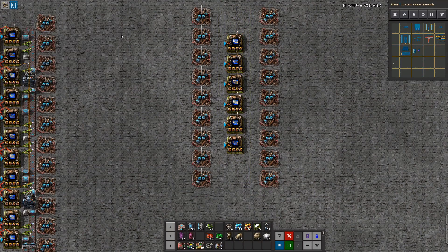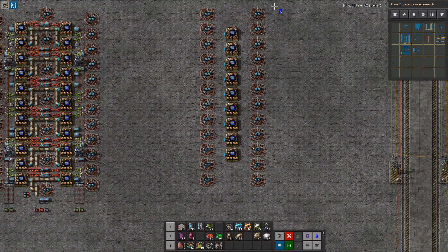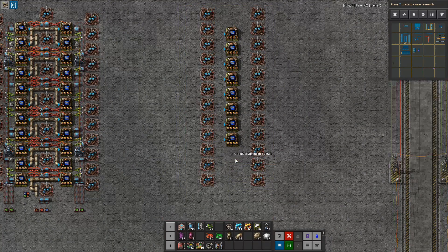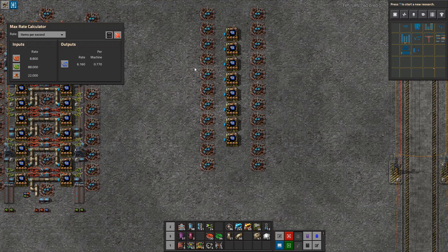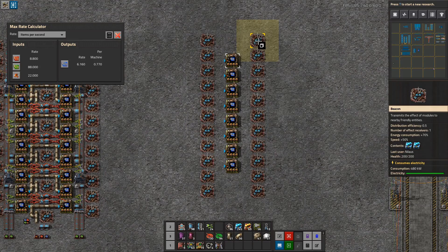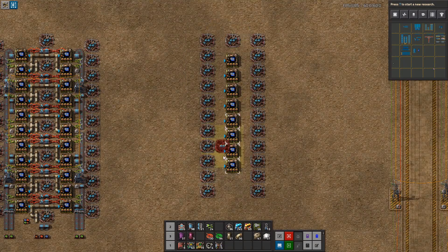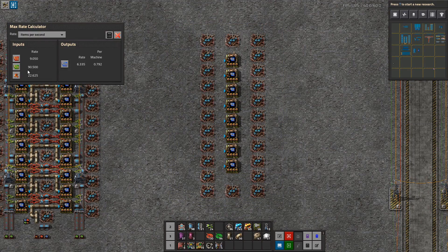That's consuming 66, so let's get a bit more out and see how big it would have to be. I'm using a max rate calculator here — at 88 assemblers, that's it. I'll throw in an extra two just to make sure we get closer to the ideal, and there we go: 90.5. So this is consuming two full blue belts exactly, entirely.